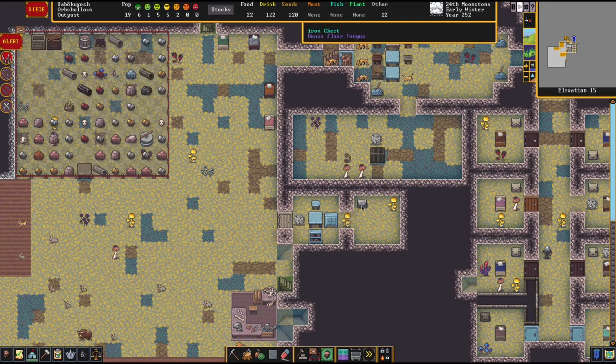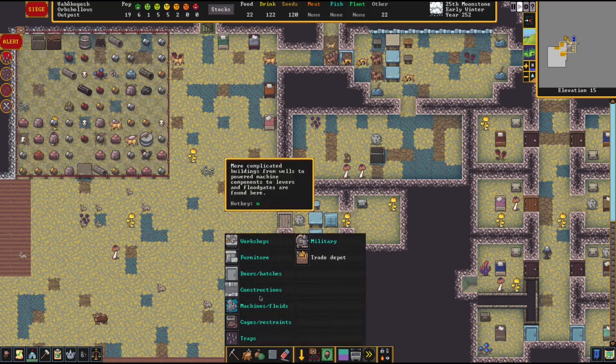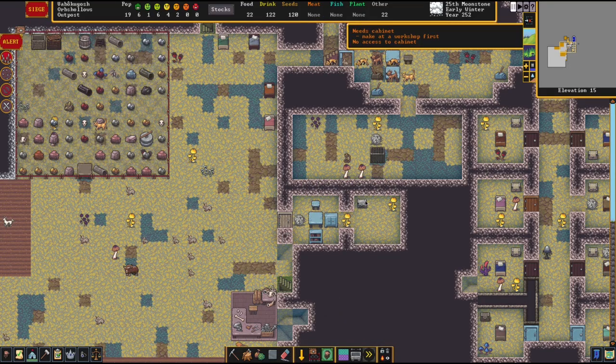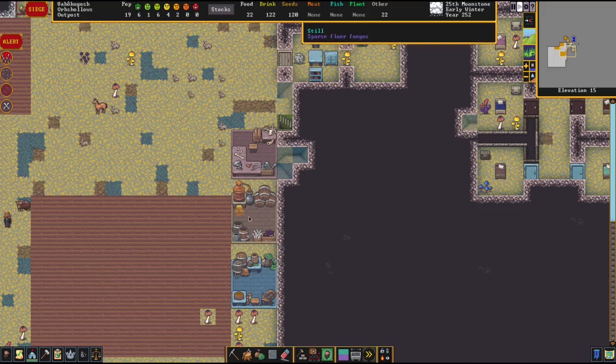We have a cage - he's got his chest. If we go to the noble screen, he needs a dining room and a cabinet. No cabinets made - that's strange, you'd think we'd be able to make a cabinet.